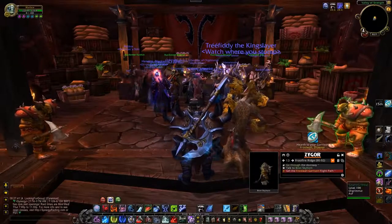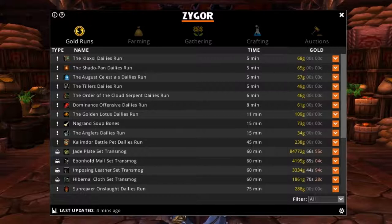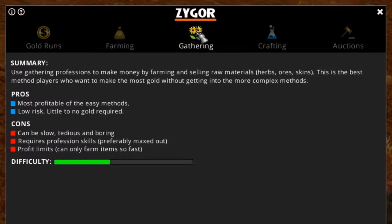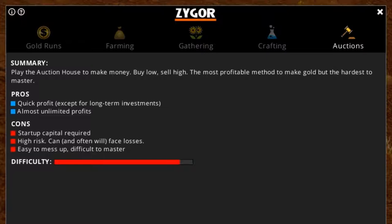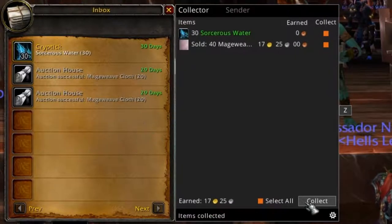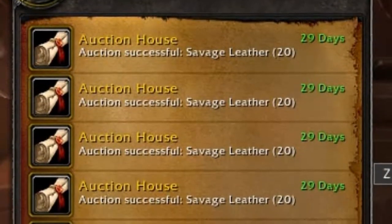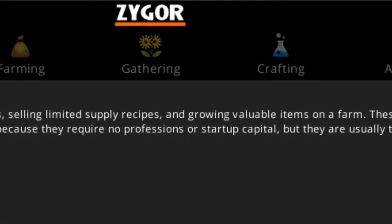Zygor's Gold and Auctions Guide is a completely in-game, all-in-one solution for making gold in World of Warcraft. This all-new guide makes it possible for even the most inexperienced player to start maximizing their gold-making potential with ease, while still being incredibly useful for experienced players. Best of all, it involves no gimmicks or outdated information, just real, proven strategies for making the most gold in the fastest time.